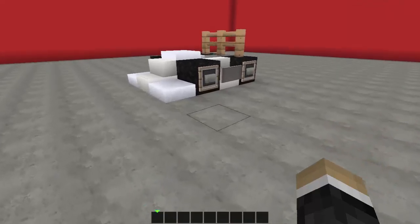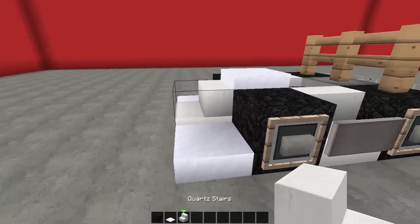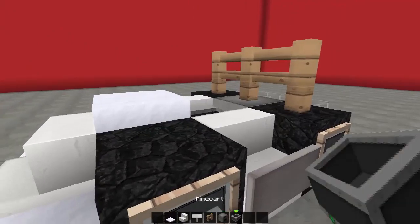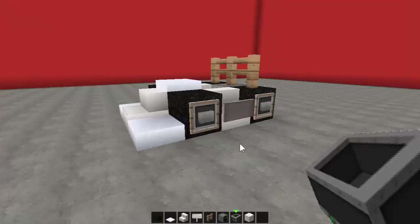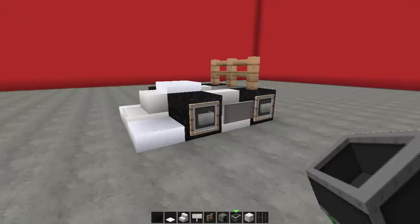So what we're going to need guys is coal blocks, snow, quartz stairs, signs, fences, a furnace, minecart, a block of quartz, and we'll also grab some iron bars and we'll get started.